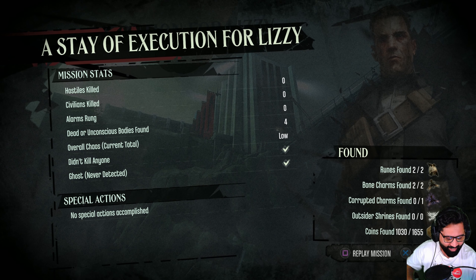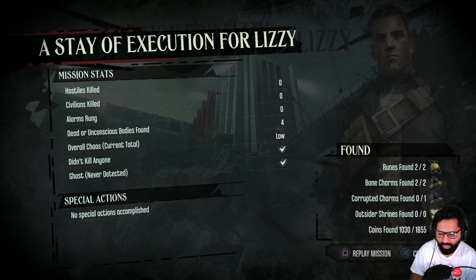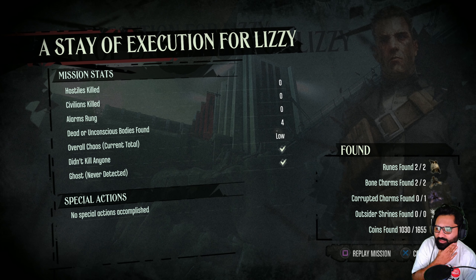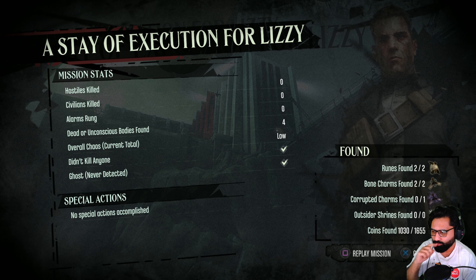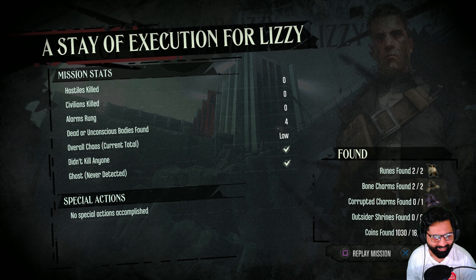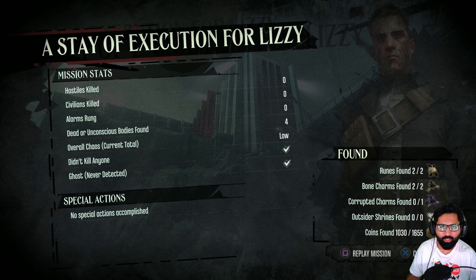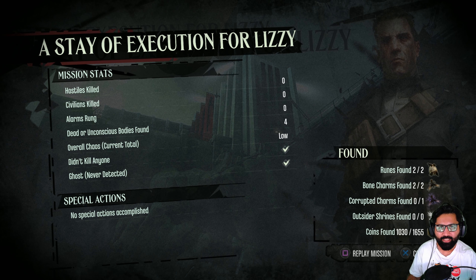Check it out — runes two of two, bone charms two of two. That corrupted one, we found it but couldn't get it. I think I had to put 825 — now that I think about it, we picked up another book right? The dead or unconscious bodies found: four. We didn't kill anyone. No special actions accomplished — ouch, that hurts. Doesn't matter. Okay guys, this is a sign we'll stop right here, and once we come back we'll continue. Hope you're having a good day, I'll see you again tomorrow. Until then, take care, peace, bye bye.